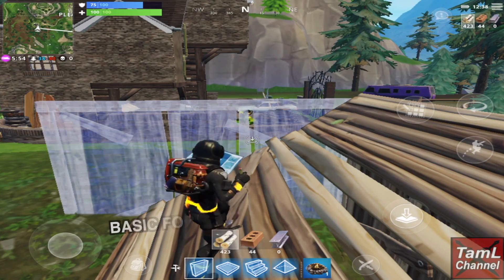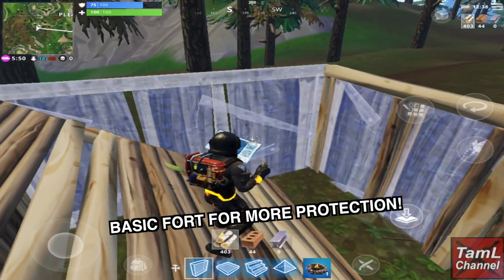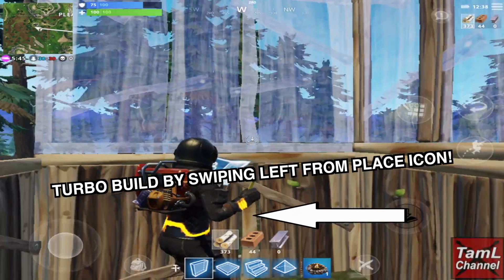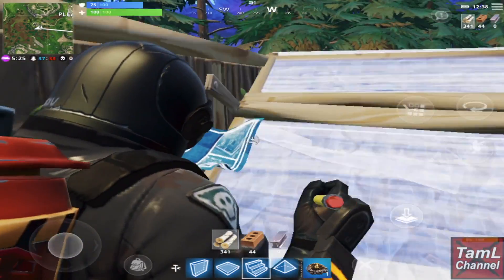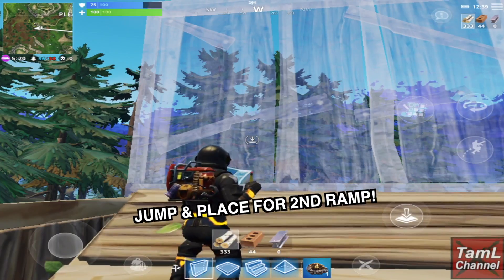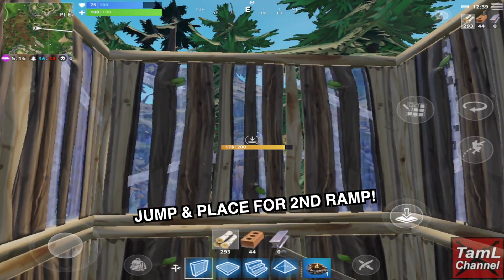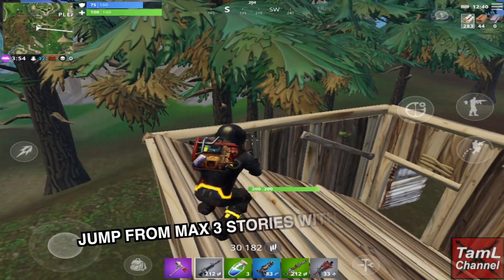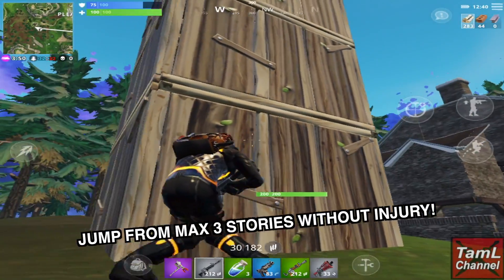You can build a fort for more protection by surrounding your ramp with walls. Use turbo build by swiping left from the place icon — as you spin around, walls will place automatically. Then jump to place a second ramp over the top. Preferably build no more than three stories, as you can jump from three stories without injury, but beyond that you will get injured.